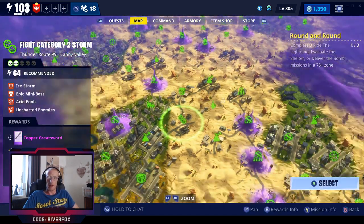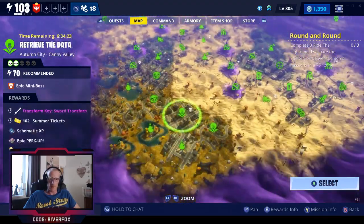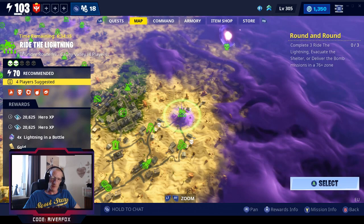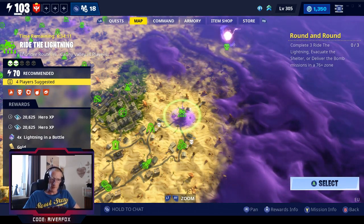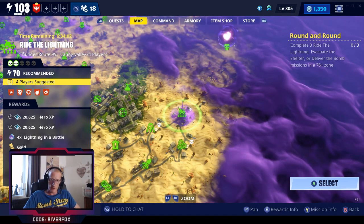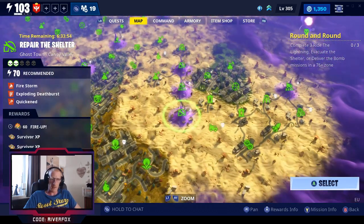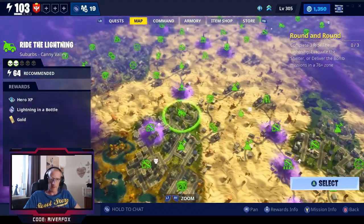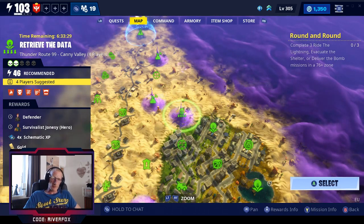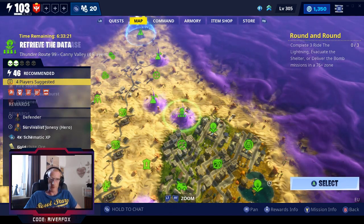In Canny Valley, the next zone up, you do normally get pretty decent rewards. There's a level 70 four-person mission that will give you 20,625 hero XP times two, so you'll get quite a fair bit from that. Looking around: this one has four times survivor XP, another has double survivor XP, there's four times schematic XP on this one, and another with four times schematic XP as well. You can also get a Defender and Survivalist Jonesy, so there are quite a lot of missions offering pretty decent rewards.